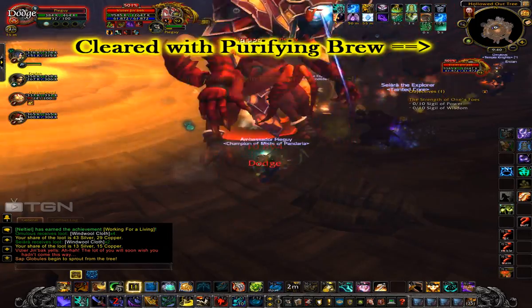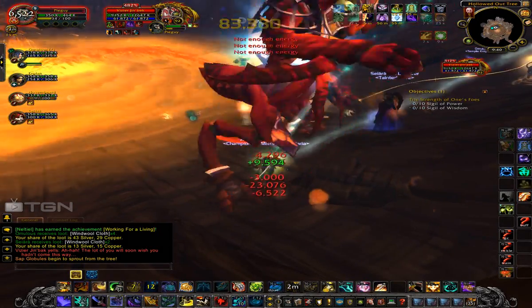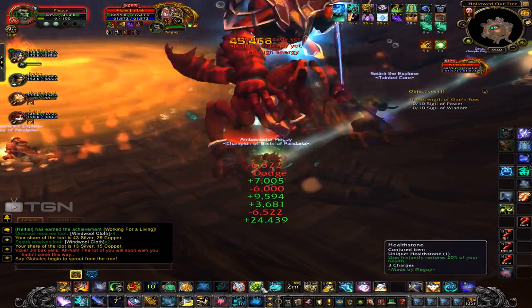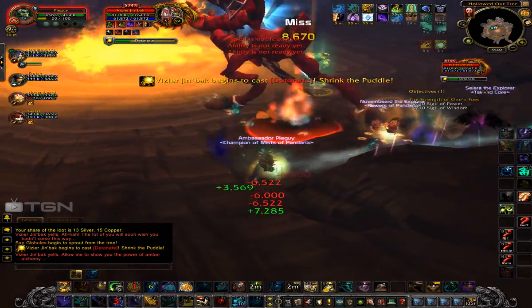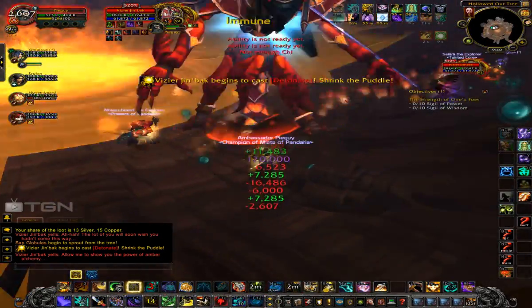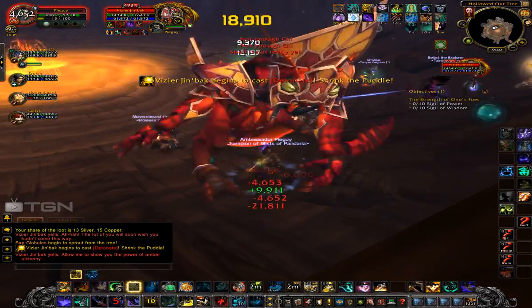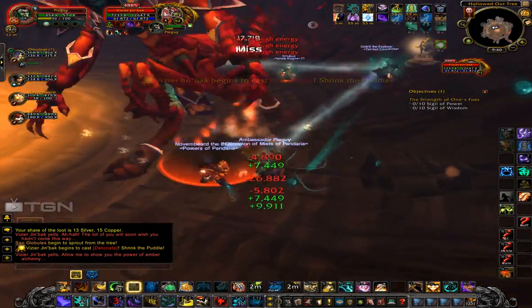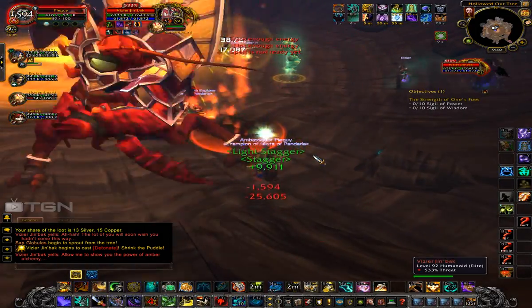Try to keep an eye on when I'm using my Purifying Brew. Look at my buffs and see that I'm trying to keep them all up. It really is a rinse-and-repeat type rotation: keep your Shuffle up, keep your Guard up as often as you need it, make sure you clear your stacks of stagger.